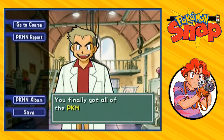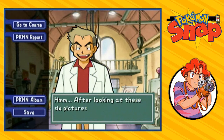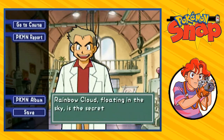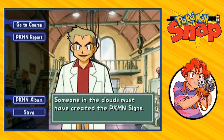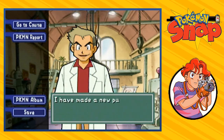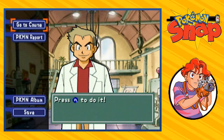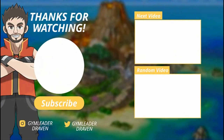You finally got all of the Pokemon sign pictures! After looking at these six pictures, the signs are just like constellations that can be seen from Pokemon Island. The Rainbow Cloud flowing in the sky is the secret course - someone in the clouds must have created the Pokemon signs. I've made a new path to the Rainbow Cloud - good luck Draven. Yeah yeah yeah - how in the heck does my Dratini picture not make it?! Stay tuned guys - in the next episode we will be going to the Rainbow Cloud. I'm still very sore about this, but we'll go to the Rainbow Cloud and win it all. Thank you guys for watching, I'll see you next time!